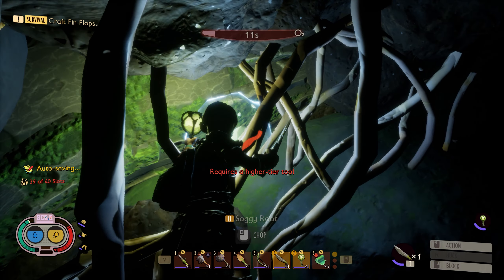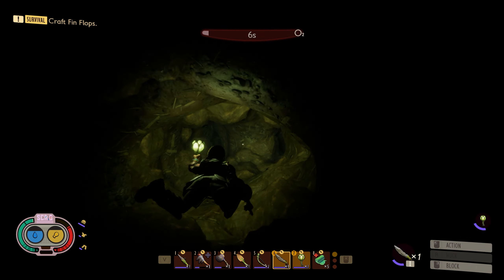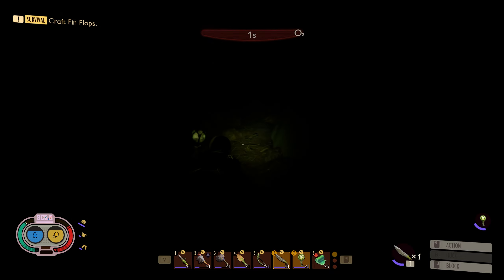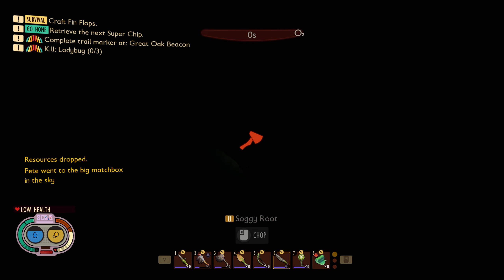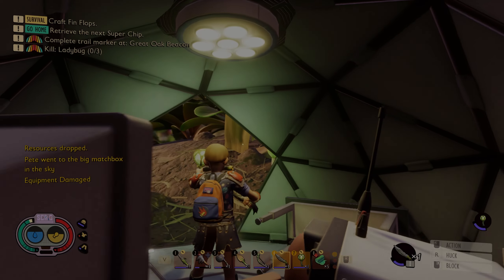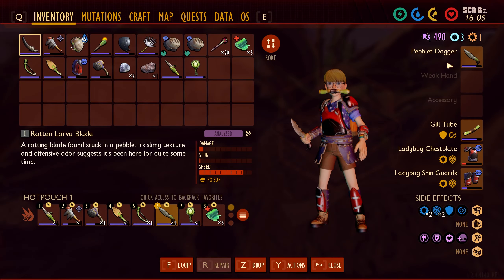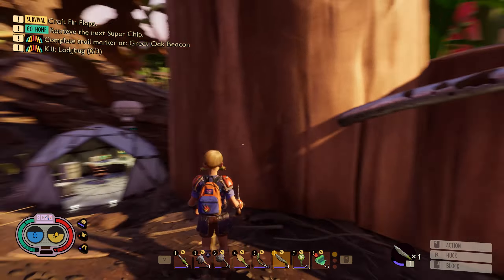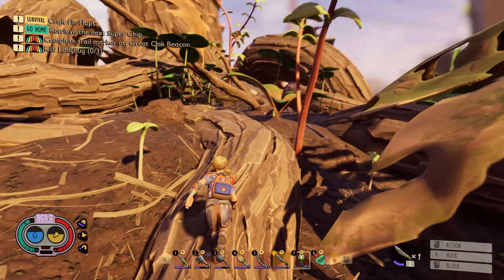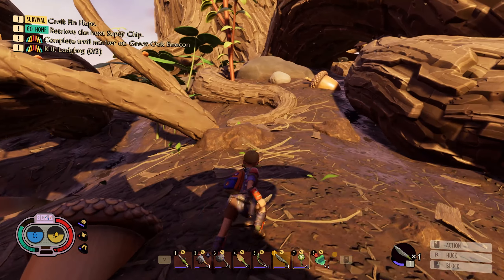We got a milk molar. Oh, it requires a higher tier tool. I have a feeling I'm going to die again, which is unfortunate. We will respawn at the field station. Turn off the lantern. We just ran out of air, basically. And there wasn't a whole lot I could do about it, but it's good to know. We need a higher tier knife to cut through that and get that milk molar.